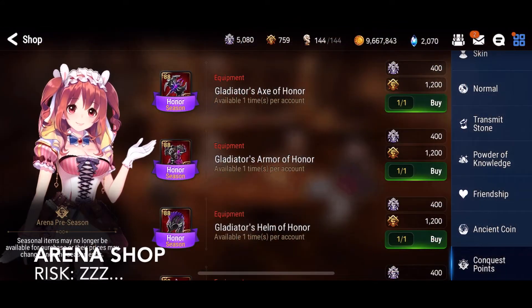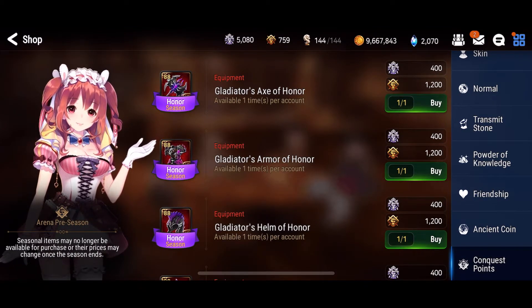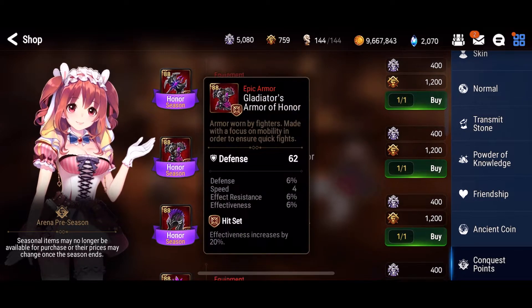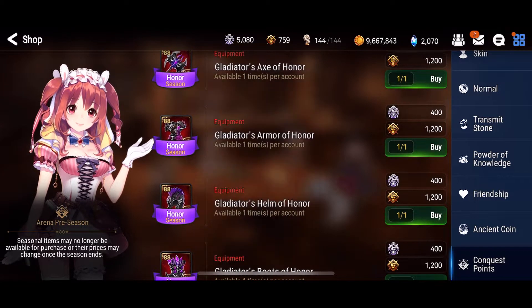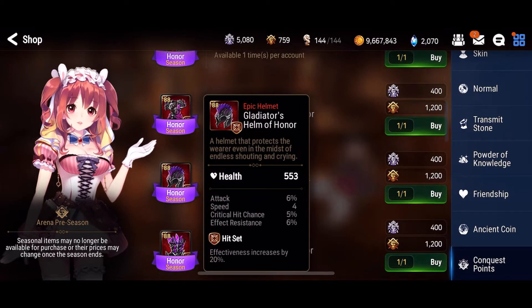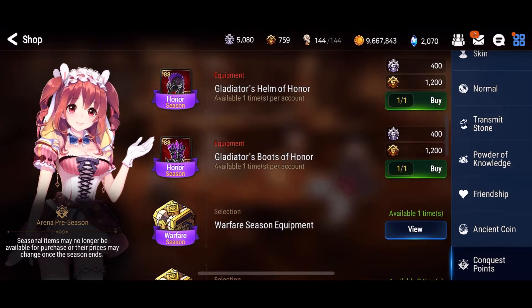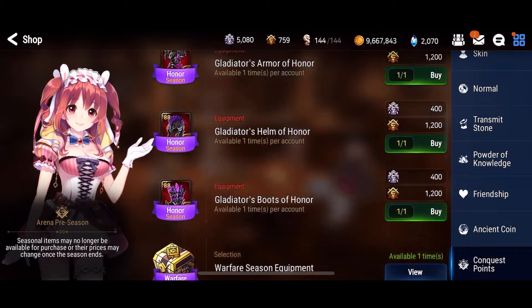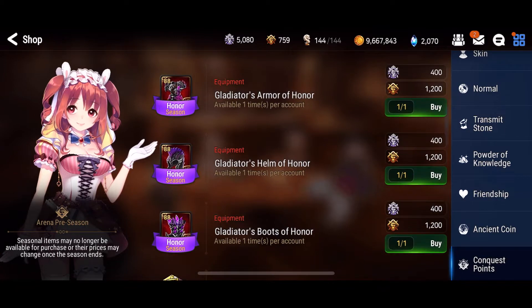Starting off we have the arena shop. Honestly this is the most boring way to get gear possible. It's always kind of good, you always know what substats you're getting, and there's pretty much no way to mess up buying this gear. If you're like me though you can spice things up a bit by closing your eyes, clicking a random piece of gear and hoping to god you don't click on the hit set.